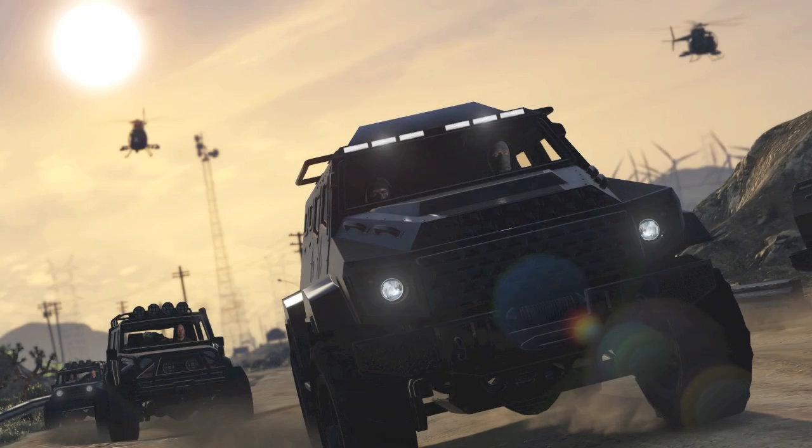This next image is really exciting — we get to take a look at one of the brand new armored vehicles. This is not the Kuruma truck; this is a different armored vehicle. In the back we have two Meriwether Jeeps following right behind, and in the top left and right hand corners we have helicopters. I'm not entirely sure if they're trying to shoot at us or they're part of our team, but I can't wait to see how this heist mission is incorporated into the game.